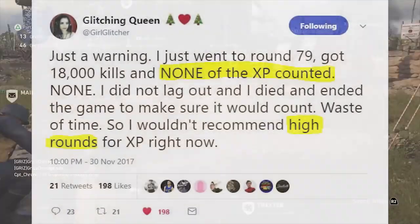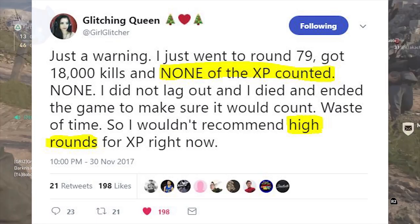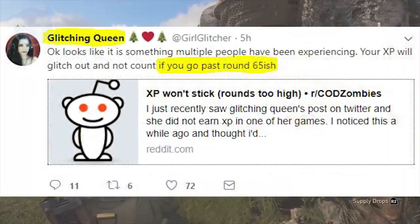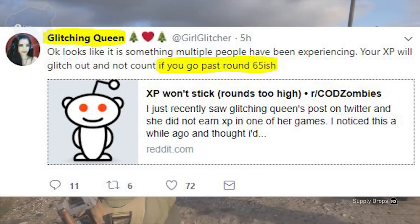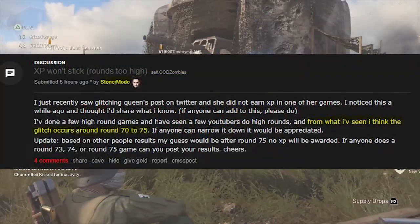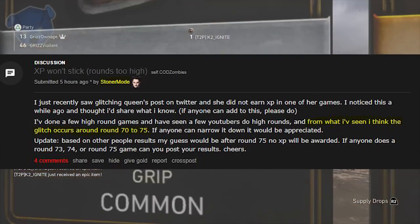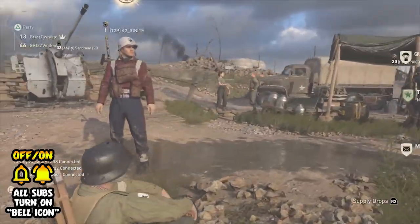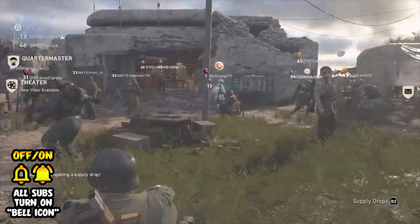The XP issue on high rounds started with a tweet from Glitching Queen - she warned that she went to round 79, got 18,000 kills, and none of the XP counted. She didn't lag out, she died to end the game properly, but the XP still didn't apply. She recommends not doing high rounds for XP right now. A Reddit testimony confirmed the same issue. Glitching Queen thinks the XP starts glitching out past round 65, while the Reddit source thinks it occurs between rounds 70 and 75.